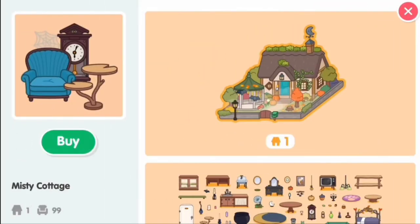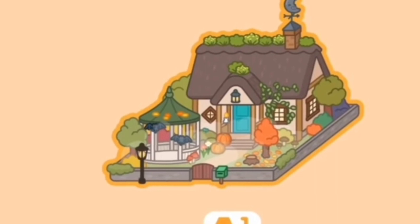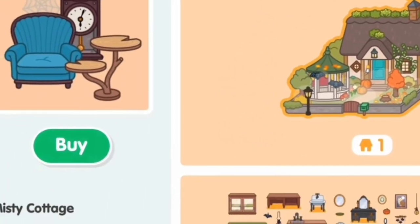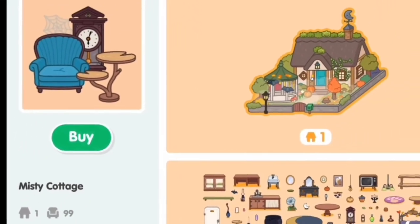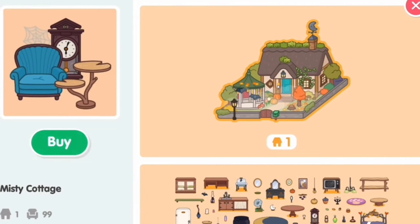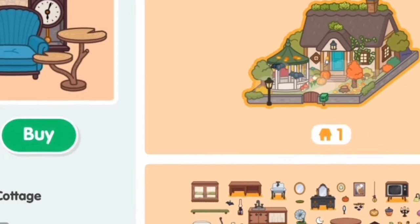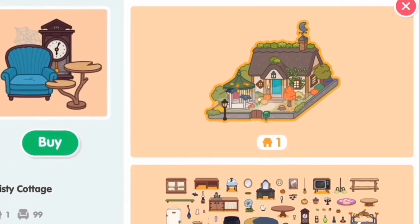So let's get started on this one. As you can see from this picture, the picture of the house which is the Mystic Cottage, and also the logo. A lot of the viewers keep asking if it is free — well, as you can see, it says 'buy,' so it is not free.